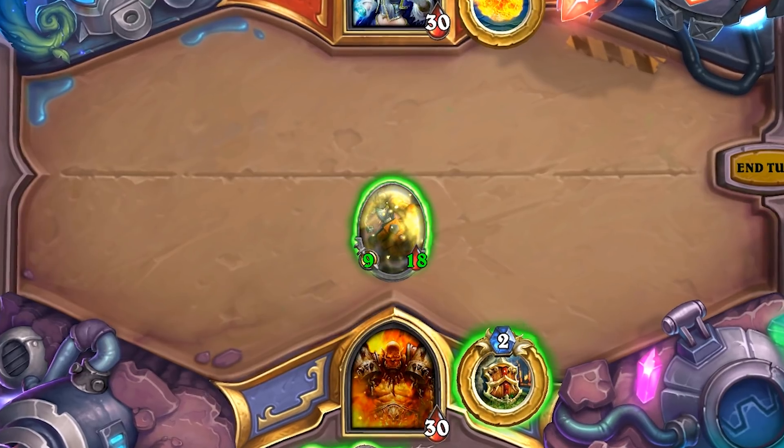In general, Magnetic mechs have higher health than attack, because we wanted to mitigate the burst potential you could get from them. So now, our Mega Mech is a 9/18 that can't be targeted by spells or hero powers.